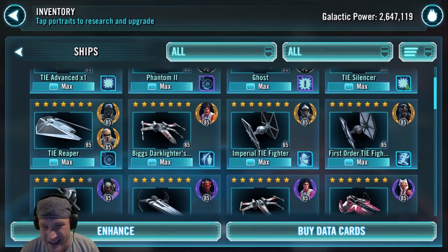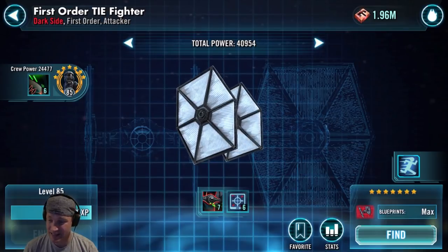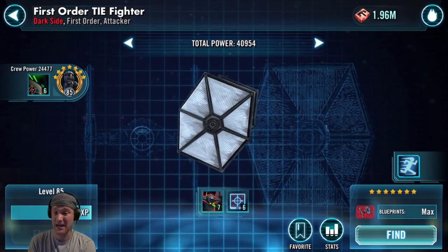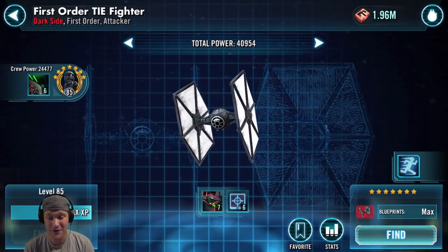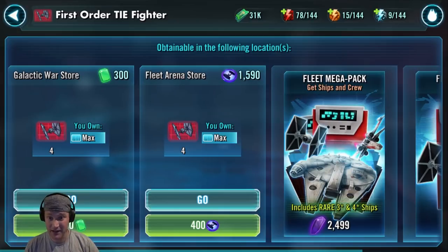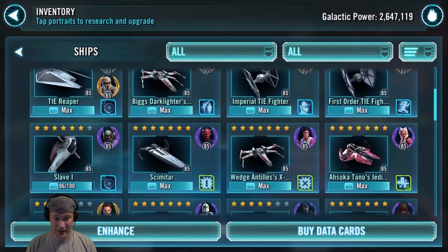First Order TIE Fighter gets a B. Its basic can grant target lock, which is huge in a lot of areas of the game. It has its strafe ability, which can do massive damage, and it resets its cooldown when it hits a target locked enemy. It can double hit with its basic as well. This was one of the best ships when it was 5v5; now that it's 3v3, it's changed a little. It can be found in the Galactic War store and Fleet Arena store. It gets a B.